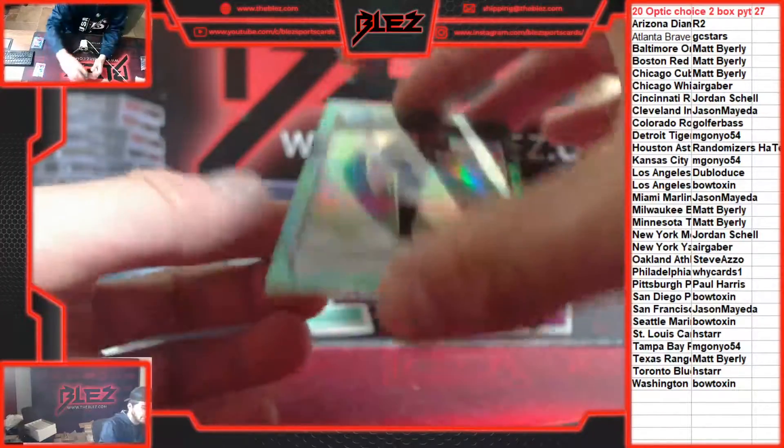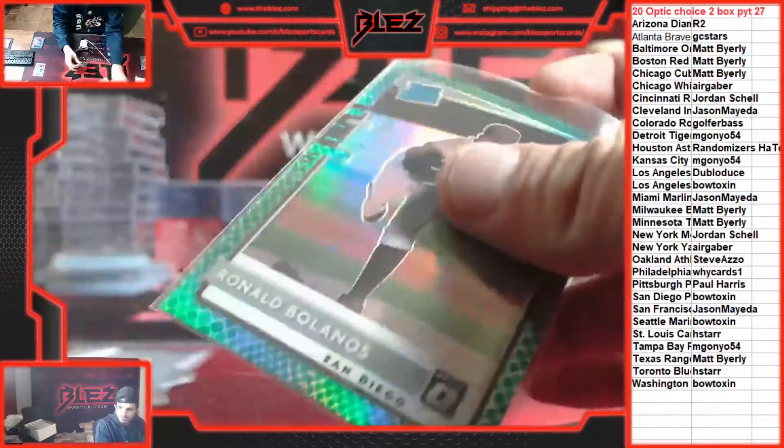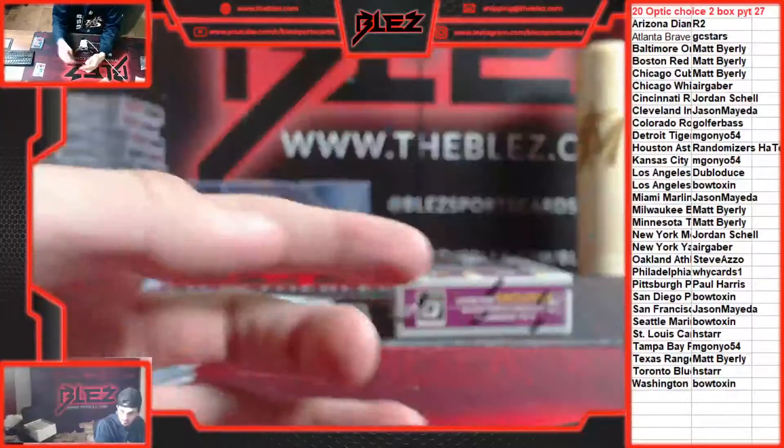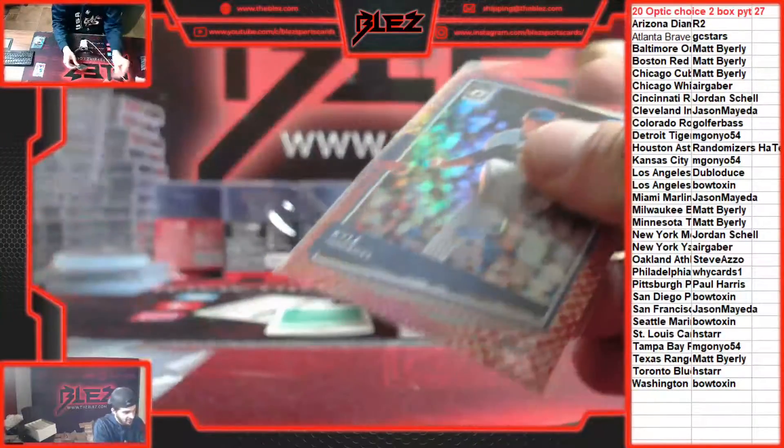Another rookie for the Padres — Bolaños, numbered to 84. And a red of Hendricks for the Cubs, numbered to 88. Now we got our autos.